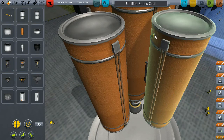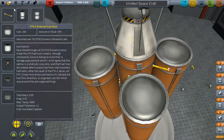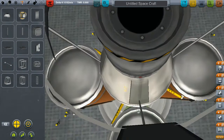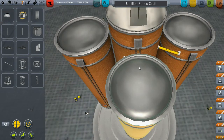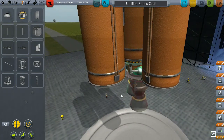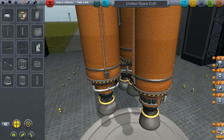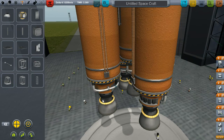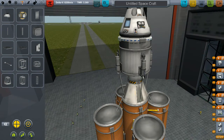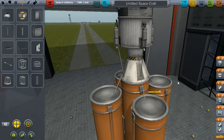Let's just get some fuel going into the center, and we'll need a strut. We'll copy these onto the edges and make sure our staging is in order. We've got four engines on the outside and one engine in the middle — they will decouple, then the whole bottom section decouples, the second engine starts up, then finally decouples, and then the parachute.